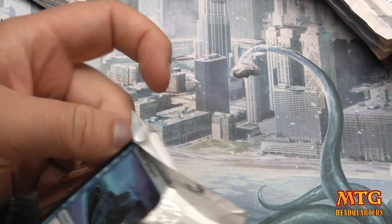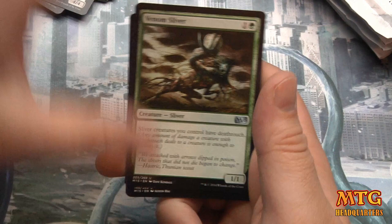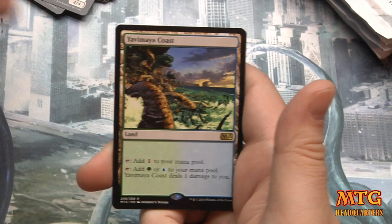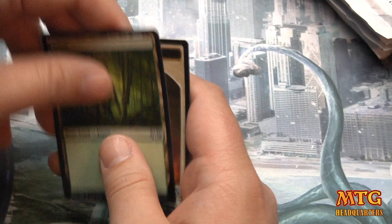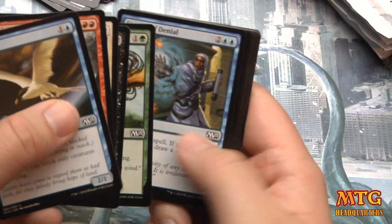It's weird because I have not pulled a Jace or Nissa and I kind of want them — but right now Nissa is very expensive and I want to pull her. Venom Sliver, Heat Ray, Devouring Light — premium removal in this set — and Yavimaya Coast, a blue-green painland. Then Oreskos Swiftclaw — very good card in an aggressive build, no problem picking that card very highly.